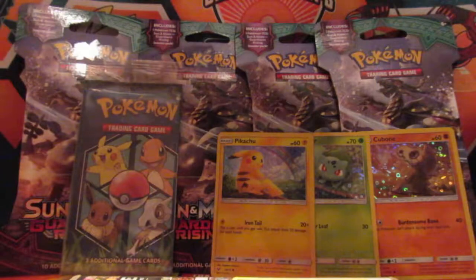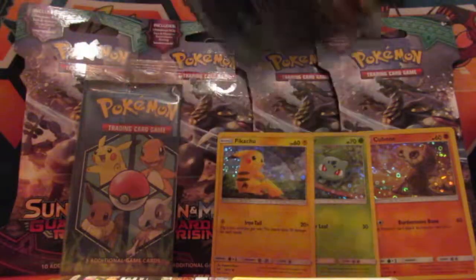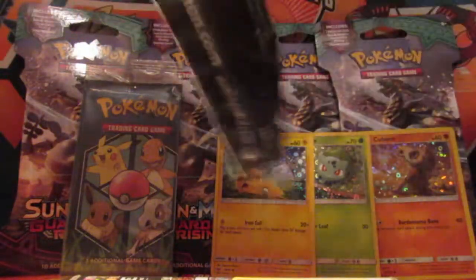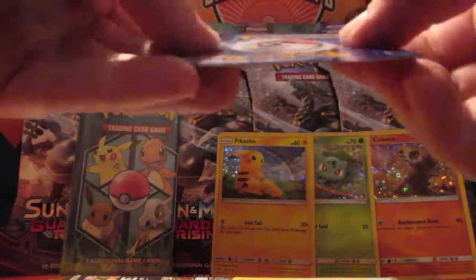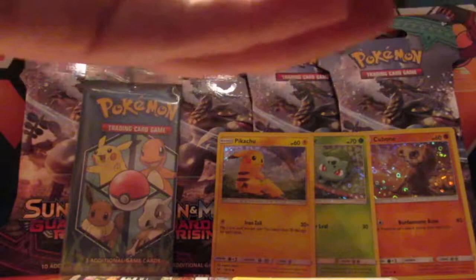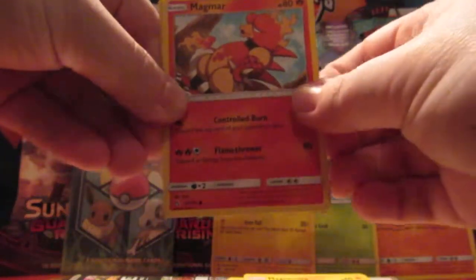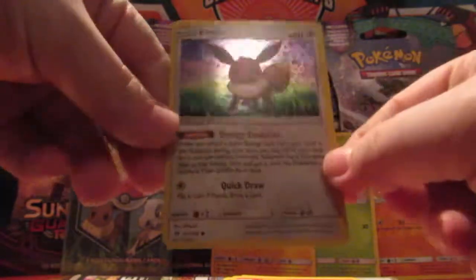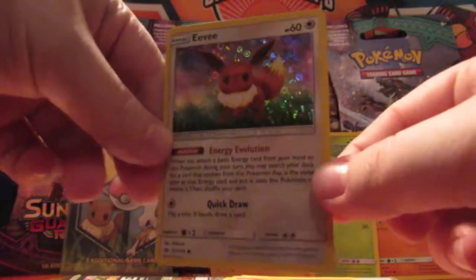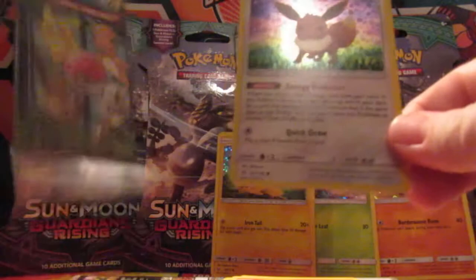So we still need the Charmander and the Eevee. It would be super cool if we could pull all five holos and not have to buy any more cereal. We got Magnemite, Electabuzz, and Eevee. That is the Sun and Moon base Eevee with the energy evolution - so this is actually the Eevee that you want if you play competitive.